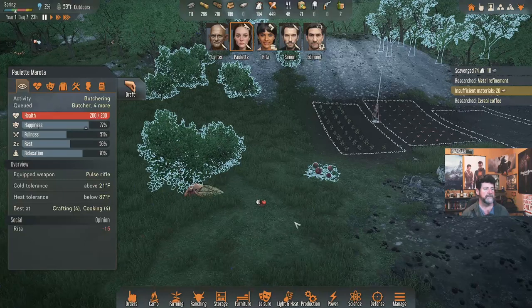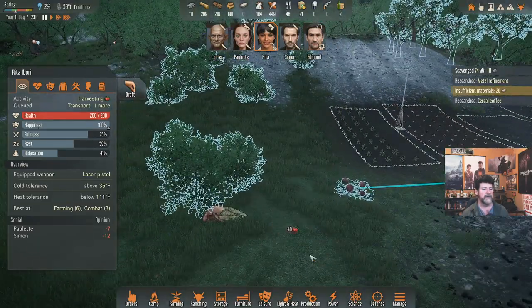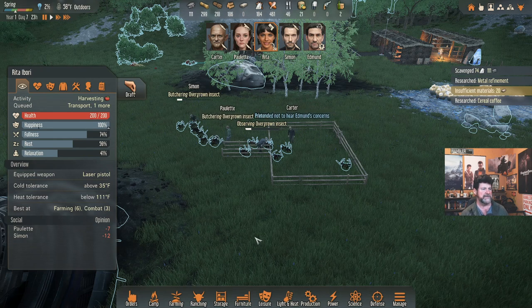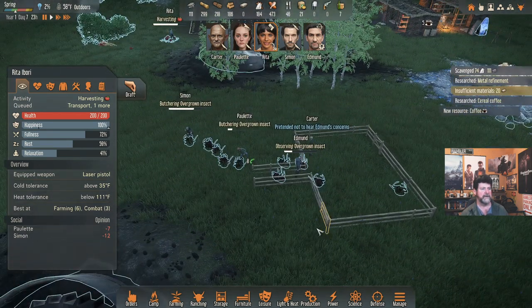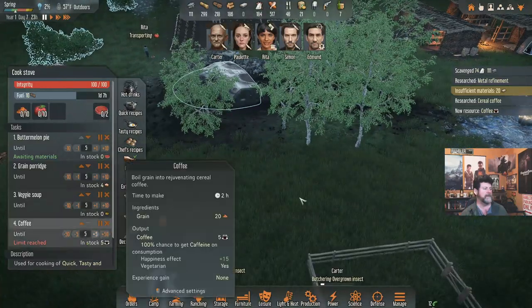The butchering is going on and some observing. Rita is handling the furnace but left her pumpkins — Rita, once you're done with food, go ahead and harvest that and haul it in. I'm going to work you guys late tonight, but let's get this done before they either rot or are eaten. We can make some meat soups and maybe get a gallon of fuel out of fermentation. New resource: coffee! A soothing beverage that restores some rest.